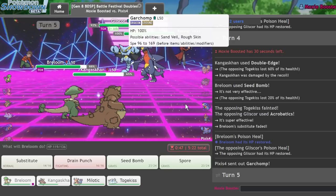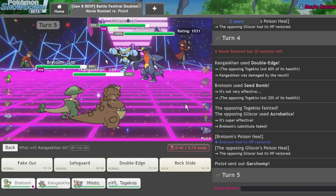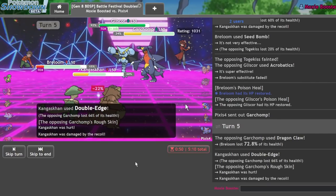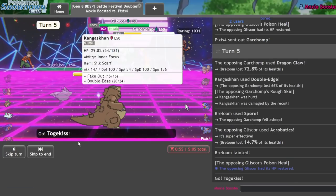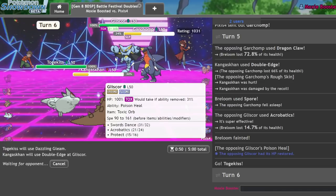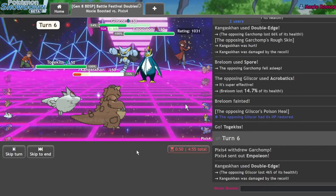I'm gonna let him have this. If I can get a Spore off on that Garchomp, that'd be great. And I wouldn't mind Double Edge. So he goes through the Dragon Claw and I'm gonna get the Spore. Let's see if he's Lum. Kinda wish I used Seed Bomb. There's the Acrobatics KO. But now I just go into my Togekiss, and the game's pretty much free. He can't wake up this turn and he can't Protect it, so I can Dazzling Gleam and Double Edge into this Gliscor.